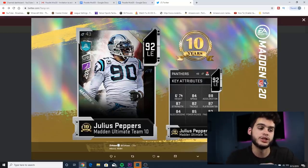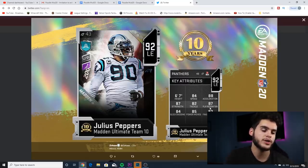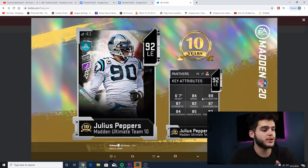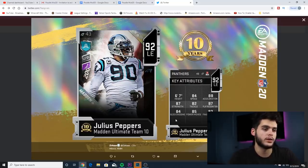Let's get into the stats. He's six foot seven, which is huge. He has 84 speed, 88 acceleration, 87 strength, 82 tackling, 87 play recognition, 84 block shedding, 85 power move, and 90 finesse move. If this card is powered up, he will hit the play recognition threshold and the power move threshold. He can definitely pass rush very well and set the edge. His speed and acceleration are huge — he's faster than my DeAndre Hopkins, which is pretty impressive for an end.